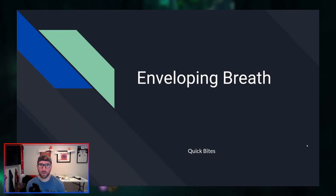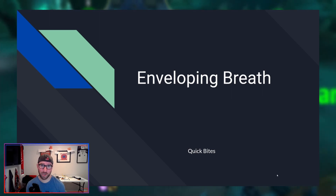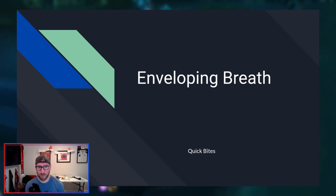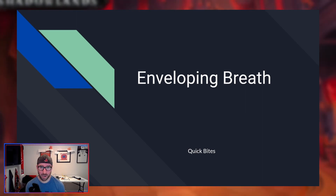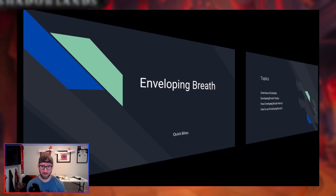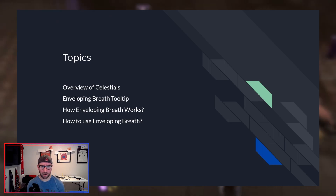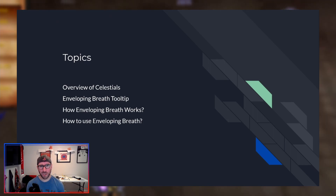Hello, Anomaly here, and welcome to Quick Bytes, where we're going to go over a quick little skill with Mistsweaver Monk and try to explain a little bit to you. So today we are talking about Enveloping Breath, which is a mechanic that a ton of people are having trouble with. We're going to do an overview of our Celestials, talk about Enveloping Breath and its tooltip, give you a visual for how it works, and then give you some quick tips on how to use it.